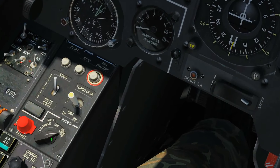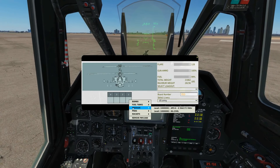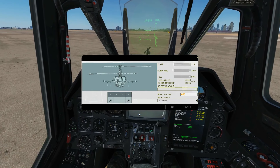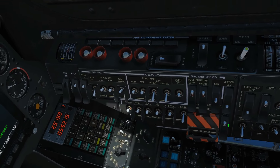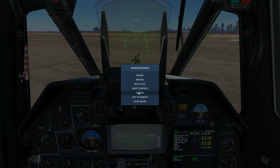To arm up, go to ground crew armament screen, pylons one and four, missiles KH-25ML — arm up. Ensure that we have this armament switch turned on; without that turned on, none of this is going to work.